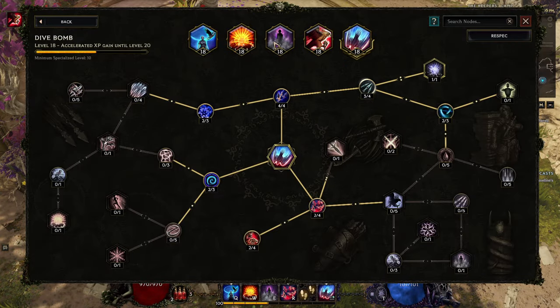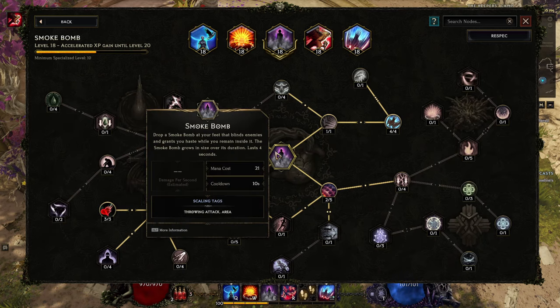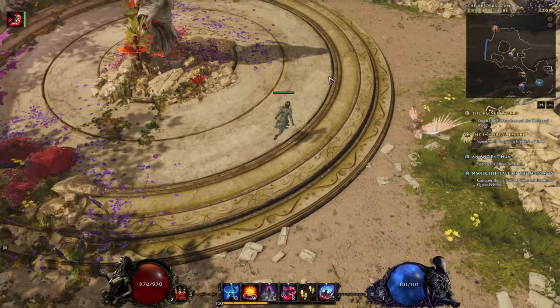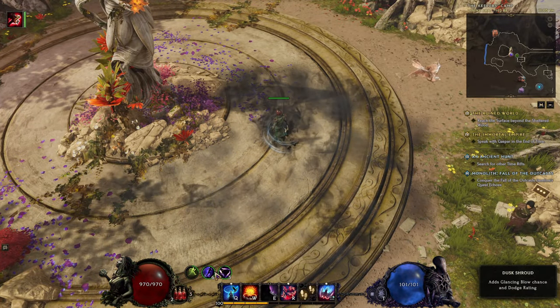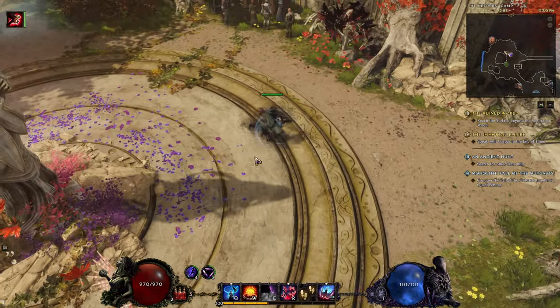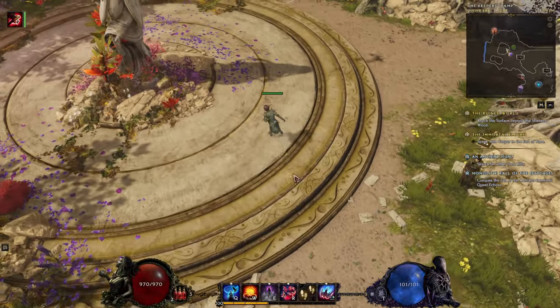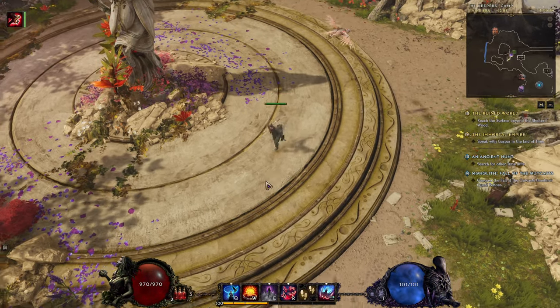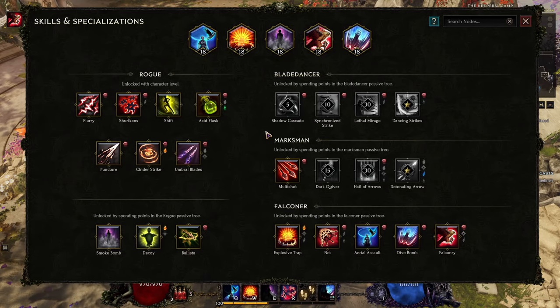What we have for our character is of course Smoke Bomb — it will be used both defensively and offensively. Defensively you can use it to hide from enemies, gaining increased dodge chance and chance of glancing blow which reduces damage taken. Or you can use it offensively against enemies, and also some skills will do more damage inside it. Really nice and powerful stuff.